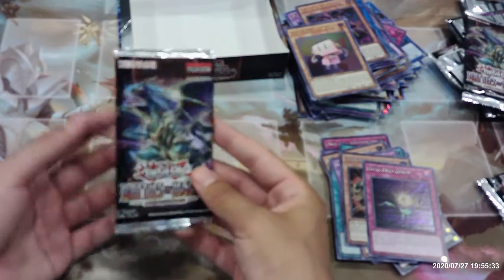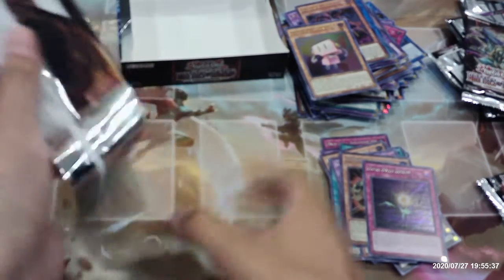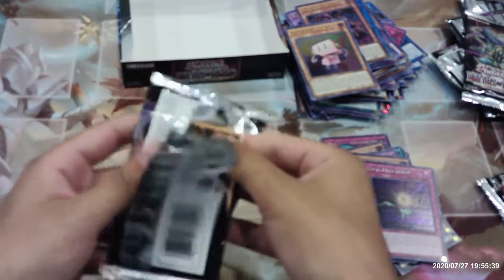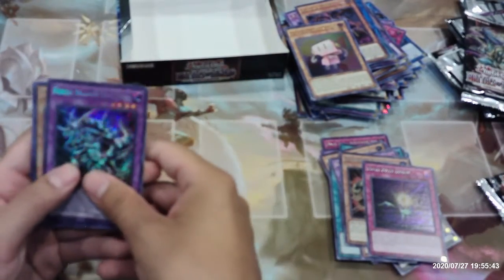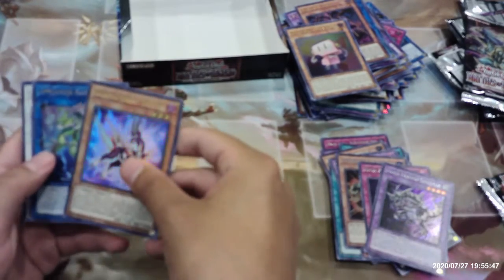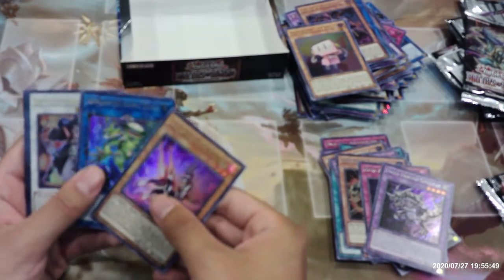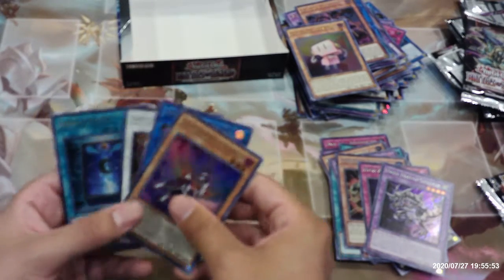Alright guys, last pack. Fossil Dragon Skullgar, Salamangrate Gazelle, Appliancer Kappa Scale, Goyo Guardian, and Book of Moon.